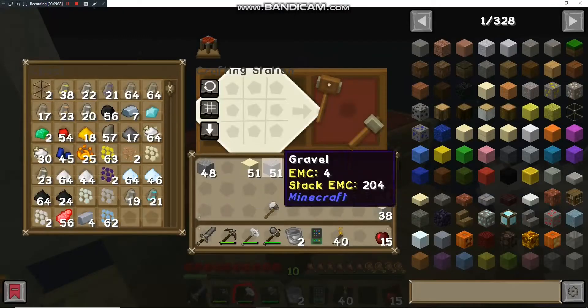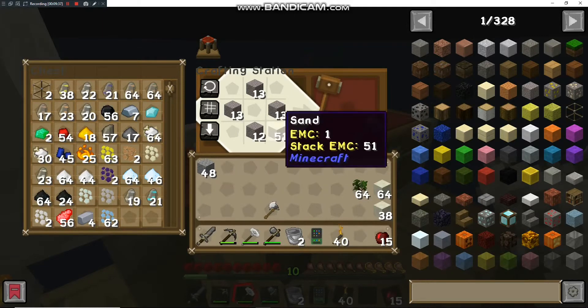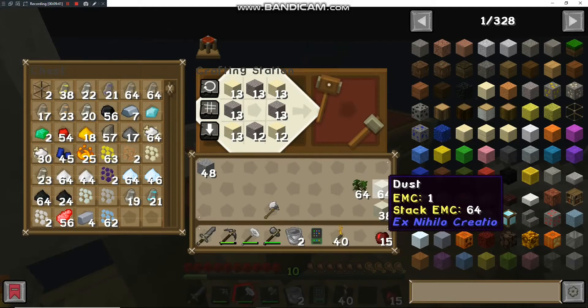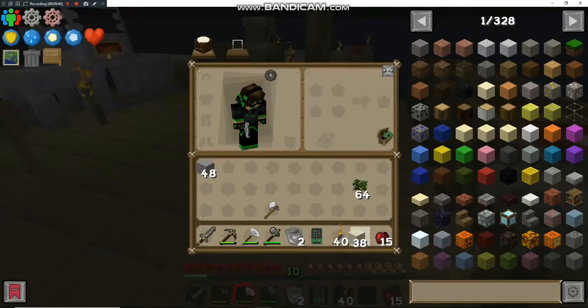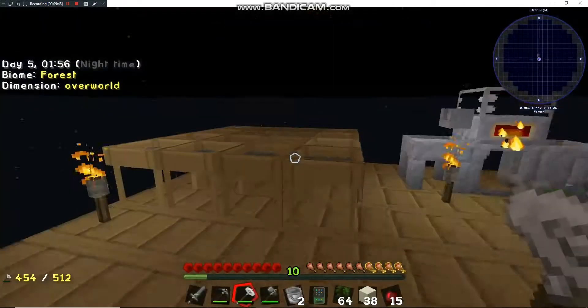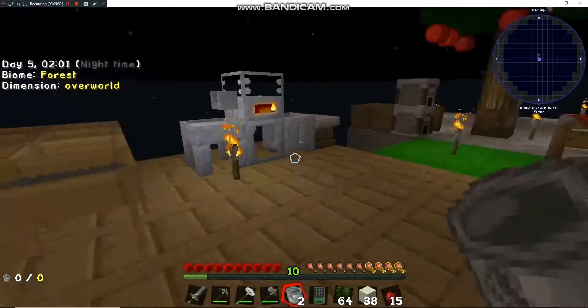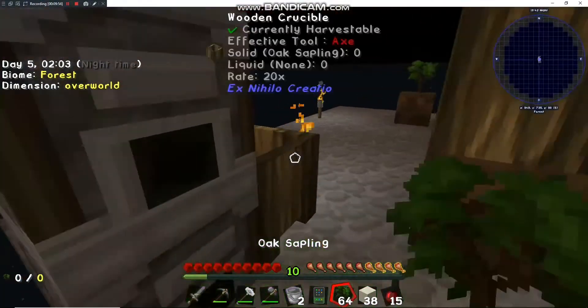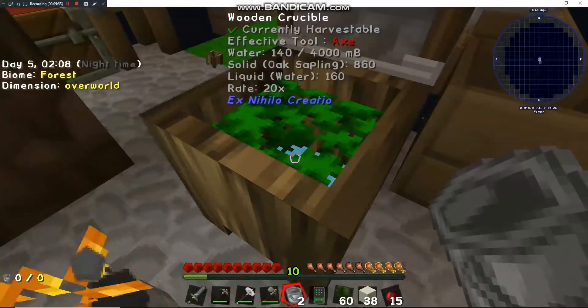The iron hammer is so much faster than the stone one — glad I upgraded. So 51 sand and 51 gravel, that should be enough to make a fair amount of seared bricks. We've got plenty of dust and we'll probably end up sieving a lot of this too. Let's make some more water — still waiting on the lava to smelt down. I think I figured out that in order to get the seared bricks you actually need to...